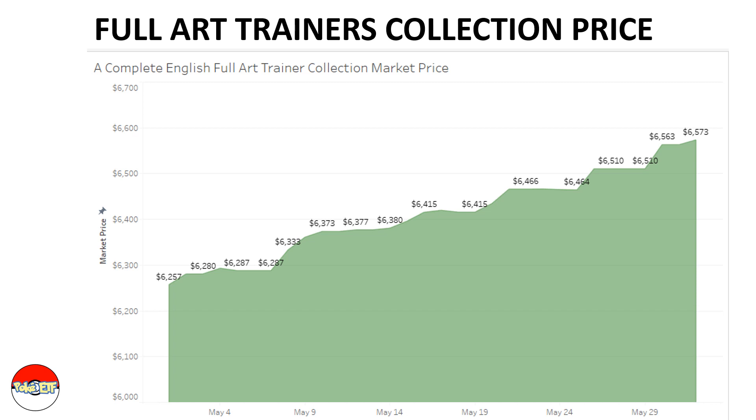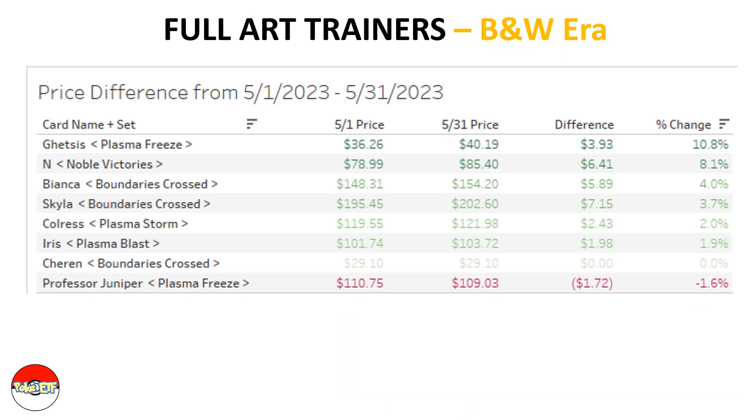Looking at the Black and White era — there are only eight cards in this era. Getcis is the top card showing the most increase in May 2023, going from $36 to $40, which is around a four dollar increase representing a 10 to 11 percent increase.